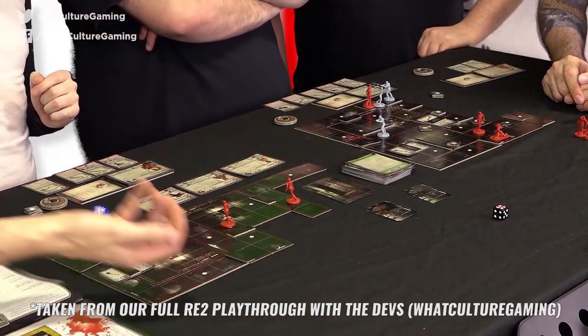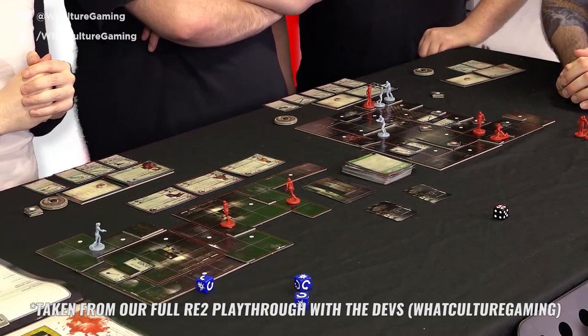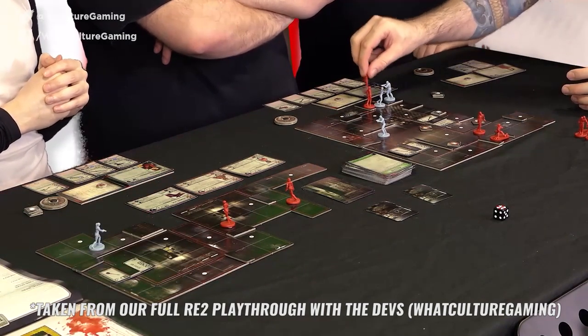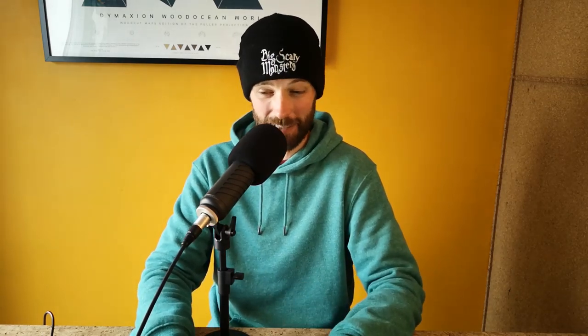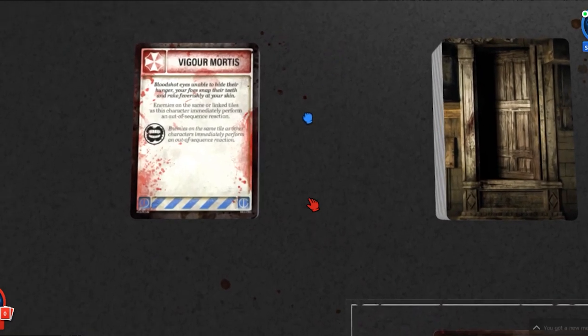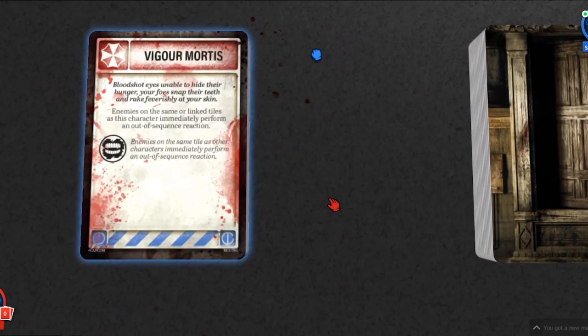If you've not played it, here's a quick breakdown since the core elements of Resident Evil 3 are pretty much the same. It's a tile-based game focused on the RE2 PS1 story. Characters split into two teams, tasked with getting items, key cards and unlocking things. You use dice to determine whether you evade or hit zombies, everything is resource management. There's also a tension deck — at the end of your turn you flip it and something good, or more likely something terrible, happens.